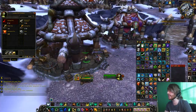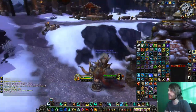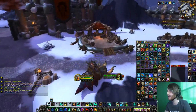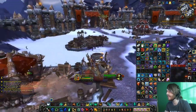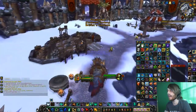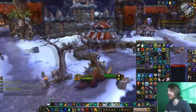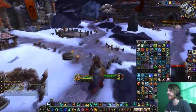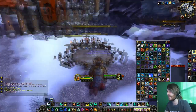Then the salvage yard. My lumber mill's up here — that's where I bring scrap wood and he rewards me with garrison resources. This is an empty plot I haven't done anything with yet. That's my barracks, and then this is my gladiator sanctum — just like a dude standing on a pile of bones.